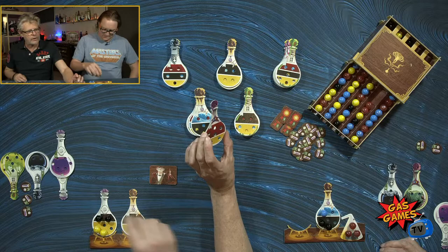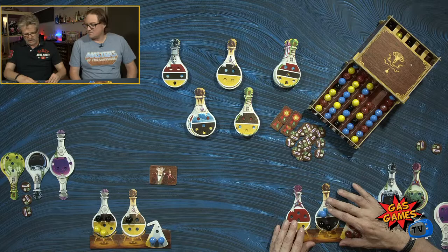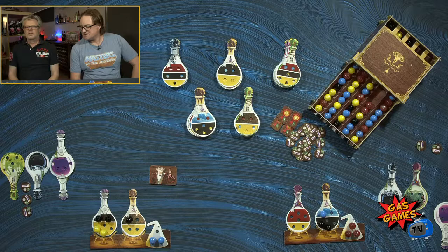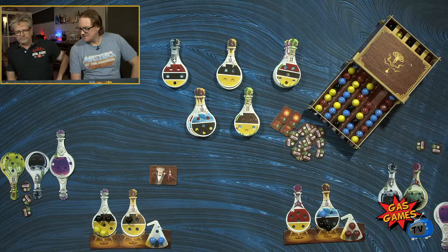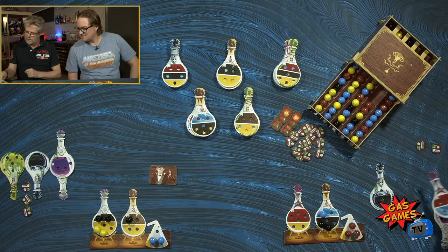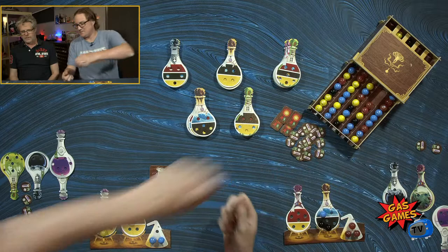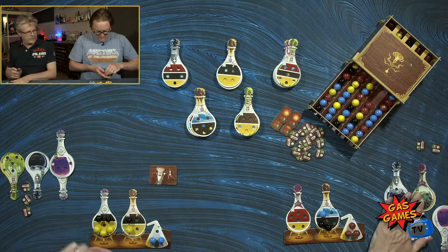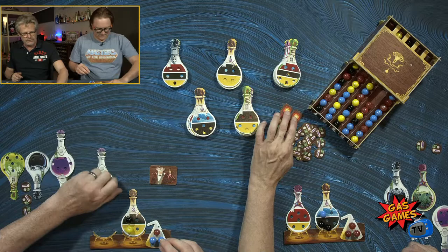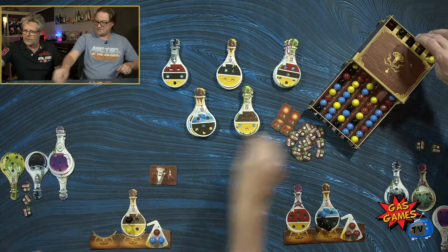You get to pick a potion — I want something with a lot of red. Yellow and black. Endgame is triggered when these four tokens are gone, and that is by creating a set of three of a kind or five different. So you've done the first one.